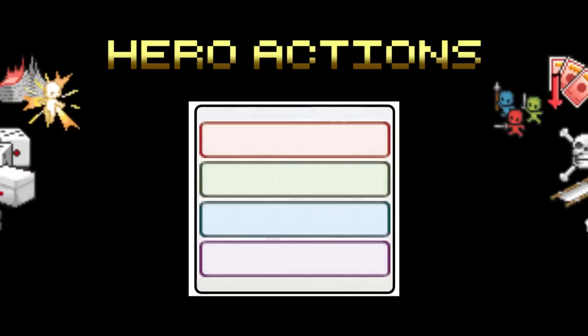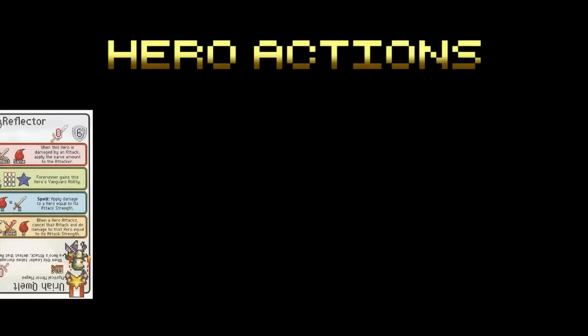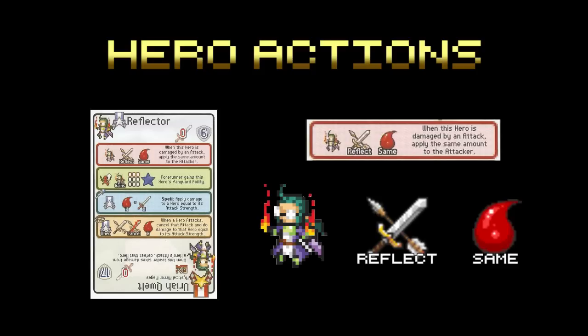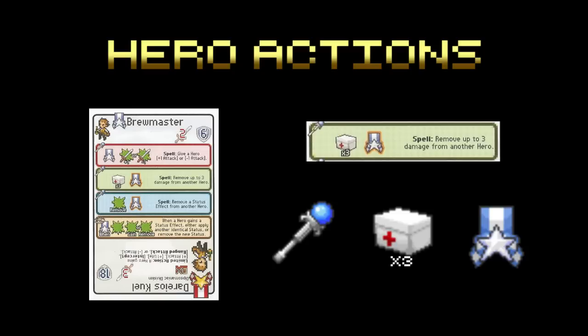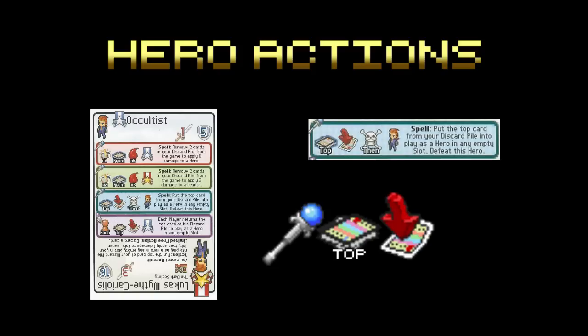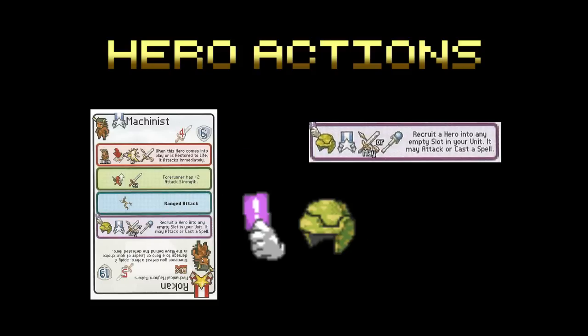Heroes may have actions and passive abilities on text, which is accompanied by some iconography. A hero's ability can have multiple icons; while it's not necessary to understand, its purpose is to give you a visual summary of a hero's text. Let's briefly go through some common terms and effects on a few cards. The Reflector's vanguard ability reads: when this hero is damaged by an attack, apply the same amount to the attacker. The Brewmaster's flank ability reads: Spell — remove up to three damage from another hero. The Occultist's rear ability reads: Spell — put the top card of your discard pile into play as a hero in any empty slot; defeat this hero. And the Machinist's operation ability reads: recruit a hero into an empty slot in your unit; it may attack or cast a spell.